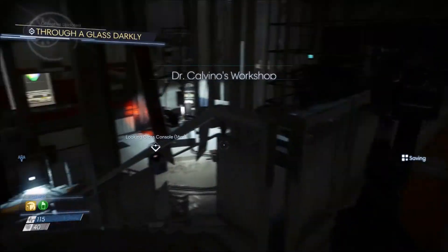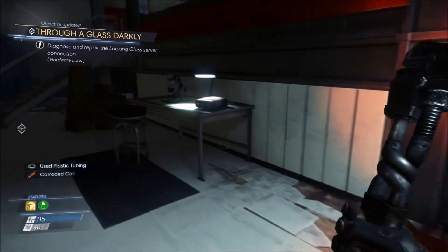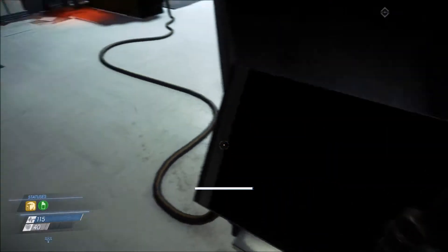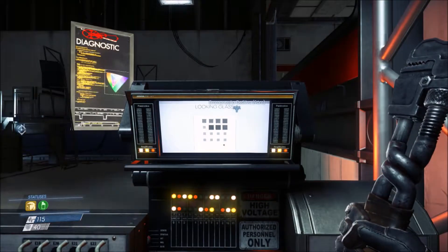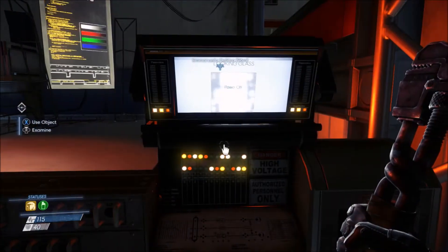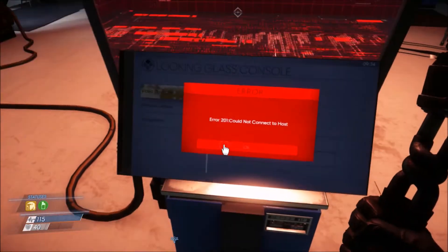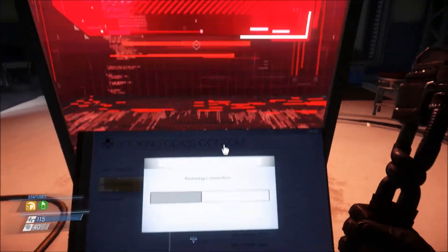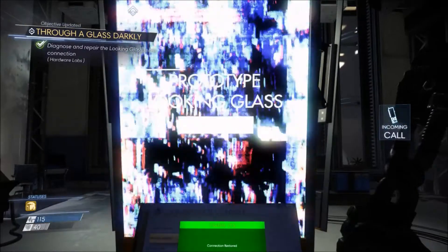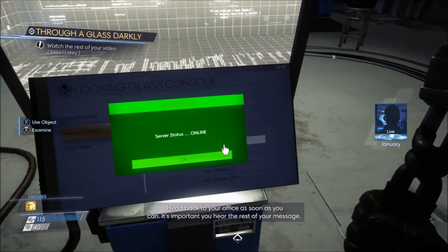That's what I had to go for. We're inside here now. What do I have to do? We're going to have a little look around first, take some stuff. There we go, the power's on. Nice work, Morgan. The Looking Glass screens are online again. Head back to your office as soon as you can — it's important you hear the rest of your message. I'll meet you there.